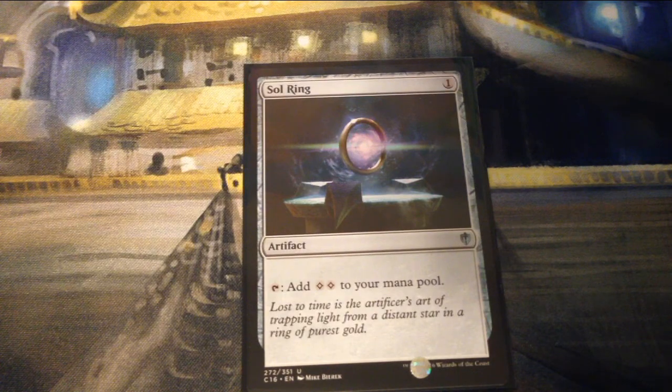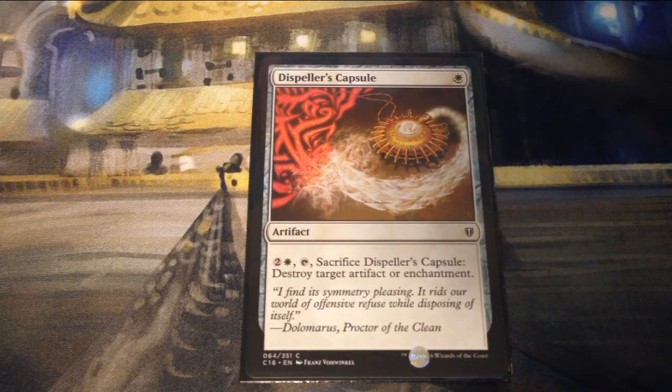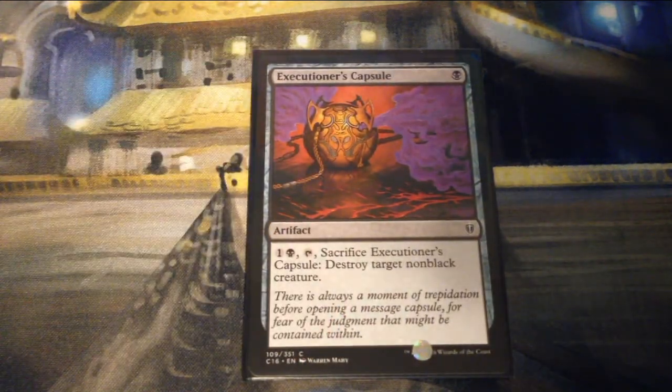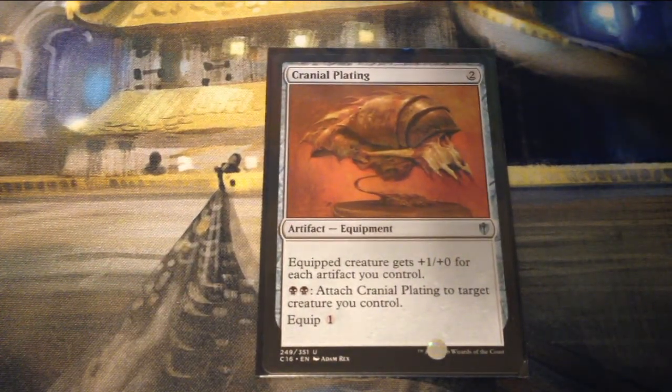Sol Ring is one generic mana for an artifact that taps for two colorless mana. Dispeller's Capsule is one white for an artifact — pay two and a white, tap it, and sacrifice it to destroy target artifact or enchantment. Executioner's Capsule is one black for an artifact — pay one and a black, tap it, and sacrifice it to destroy target non-black creature. Cranial Plating is two mana for an artifact equipment — equipped creature gets plus one plus zero for each artifact you control.